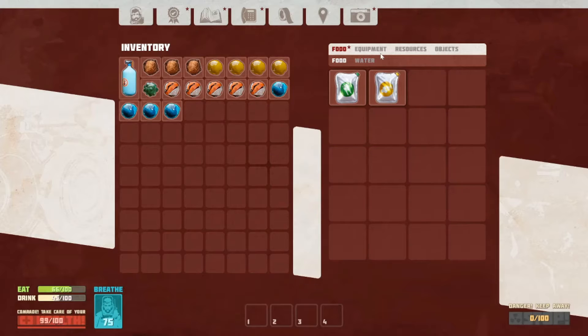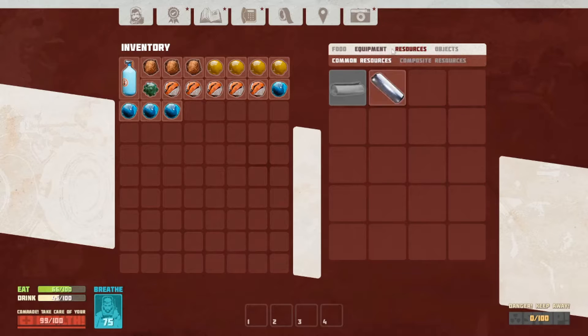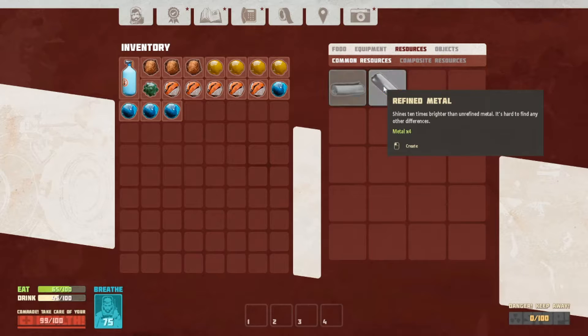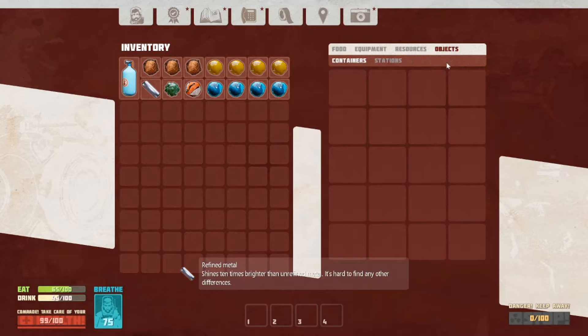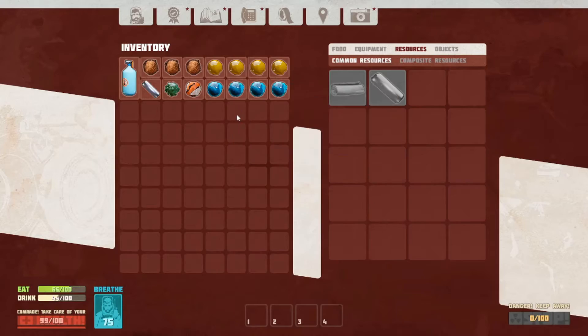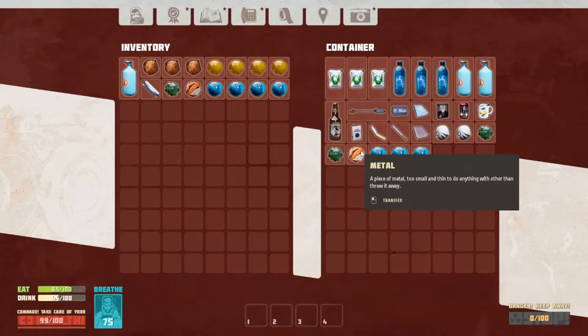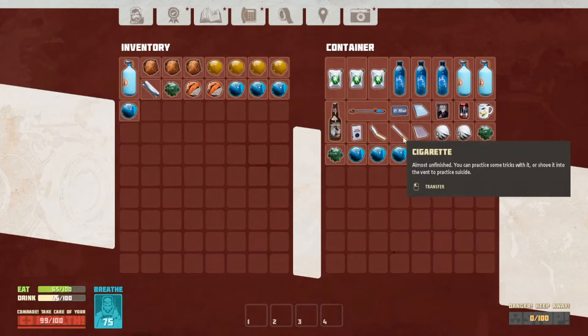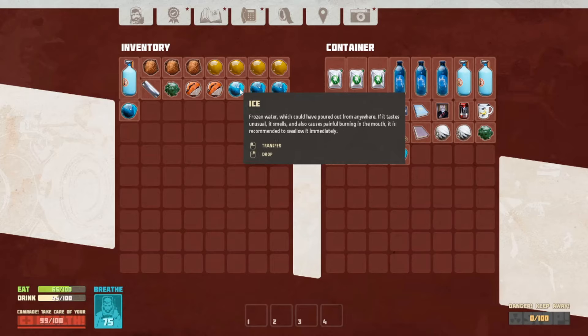Alright, let's see here - we still need refined metal and wire. We have thick electrical tape, so let's see if we can make refined metal. We got one of those but we need two, so let's try to make another one. Nope, we need a little bit more. Let me transfer that metal out.